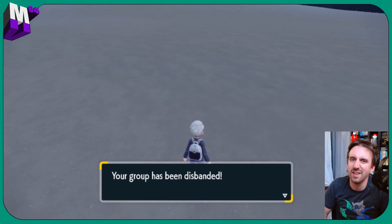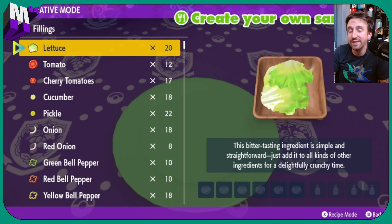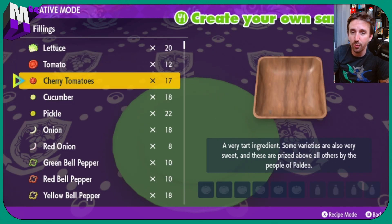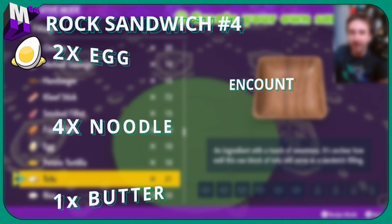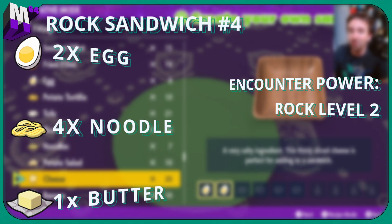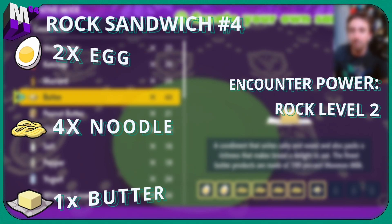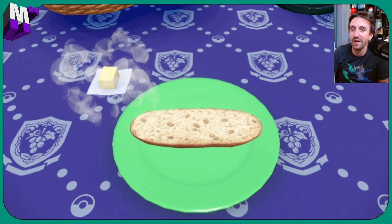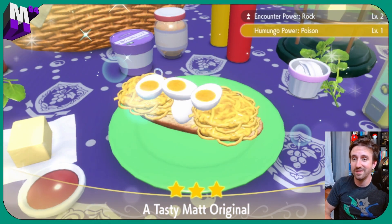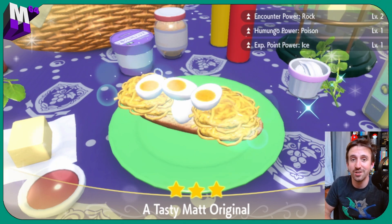But if you don't have any Herba Mystica at all, let's get a sandwich for you. If you don't have any Herba Mystica at all, this is not going to actually increase your shiny odds, but it will increase your encounter rate, which means you're going to be seeing more rock-type Pokemon a lot quicker, thus increasing your chances of seeing a shiny. So we're going to do two eggs and four noodles — this is a really loaded sandwich. Then as far as the condiments, we're just going to choose one butter. Make this sandwich, and we're going to see rock level two encounter power.